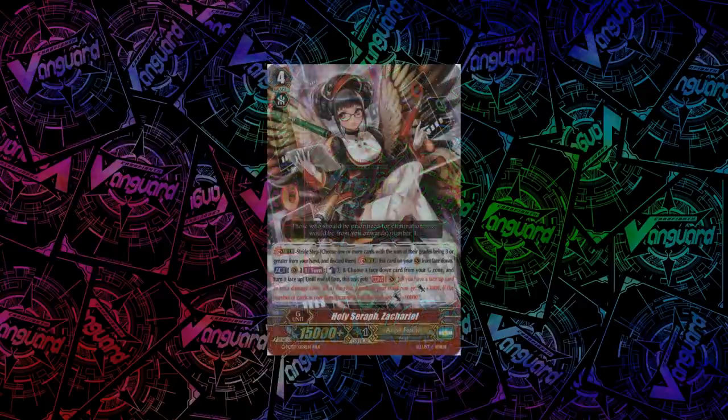Moving on to the triple rare strides, we start with Angel Feather's Holy Seraph, Zachariel — basically an alternative to Blitza for Angel Feather. It's an act: count as 1 and flip any unit face-up, and until end of turn this unit gets a skill: if you have a face-up card in your damage zone, all rearguards in your front row get plus 3k. If the number of cards in your damage zone is 5, she gets plus 10k — and those 5 don't all have to be face-up.